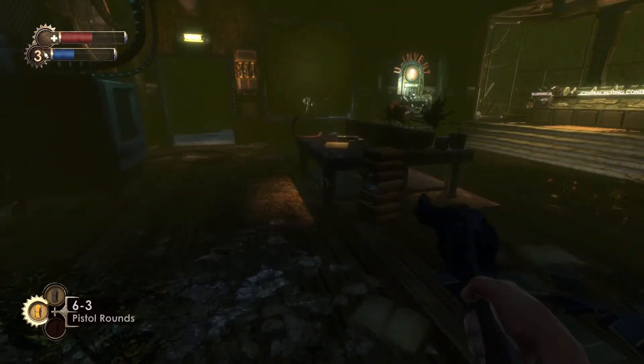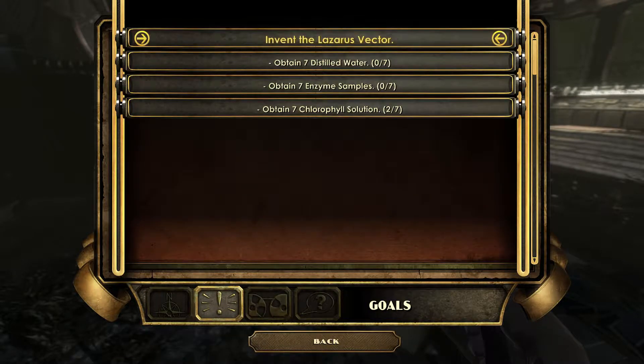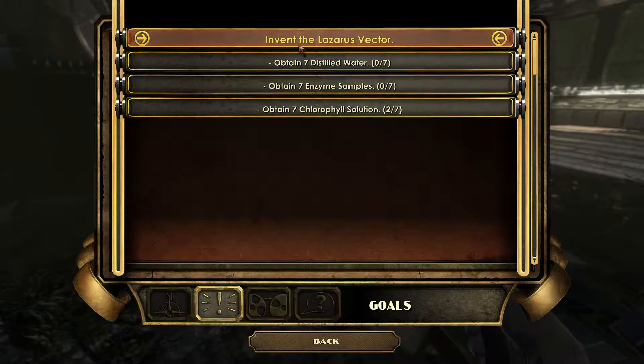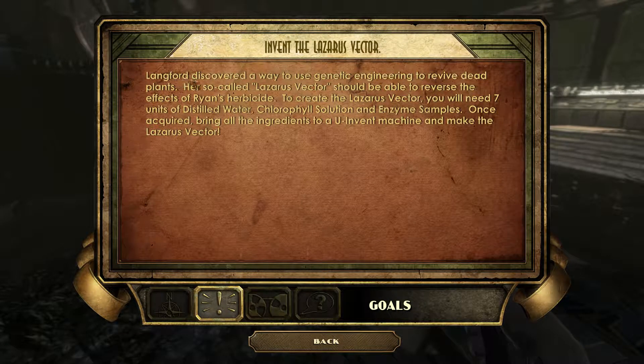I just discovered some things, like there are sub-menus here. So this is my objective: Invent the Lazarus Vector. Langford discovered a way to use genetic engineering to revive dead plants. Her so-called Lazarus Vector should be able to reverse the effect of Ryan's herbicide - when he killed the trees that provide the oxygen. To create the Lazarus Vector, you will need seven units of distilled water, chlorophyll solution, and enzyme samples. Once acquired, bring all the ingredients to a U-Invent machine and make the Lazarus Vector. Gotcha.